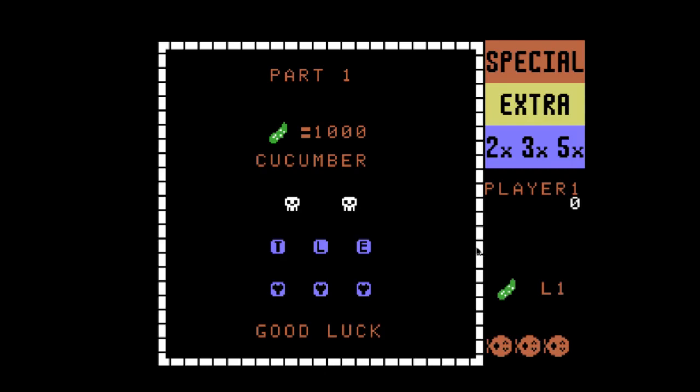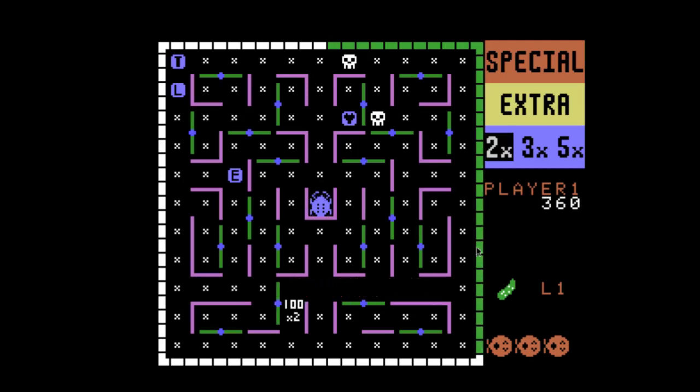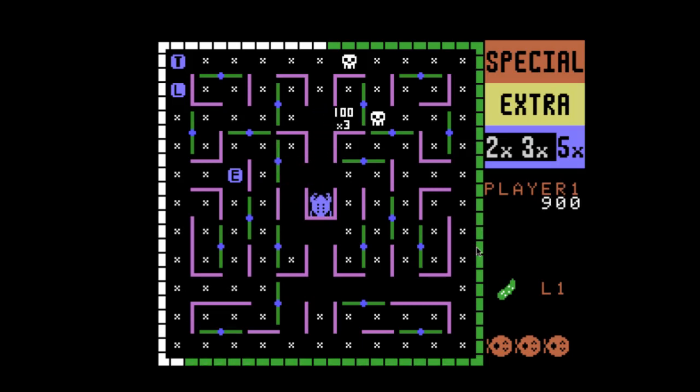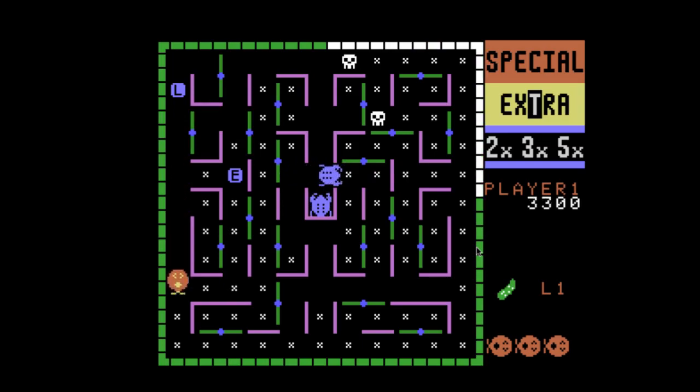As many Universal games have, instead of earning free guys with points, you earn them by spelling or completing letters. In this case, you have to spell the word EXTRA for a free Ladybug, and SPECIAL for the special bonus board, which we'll see if I get to it.